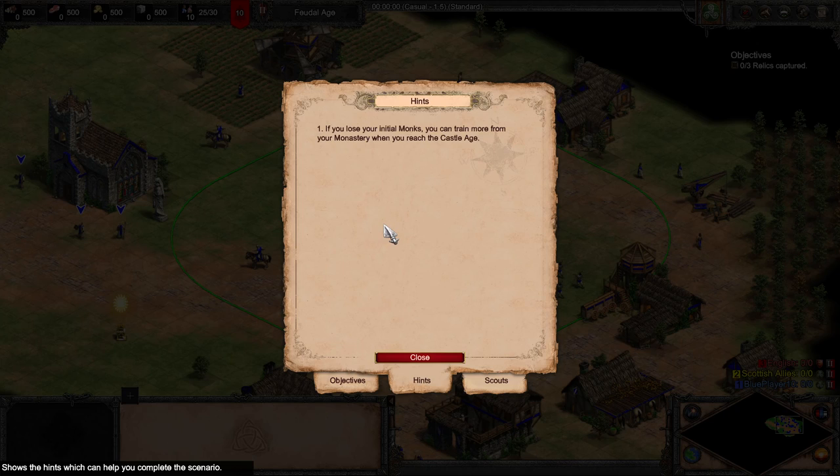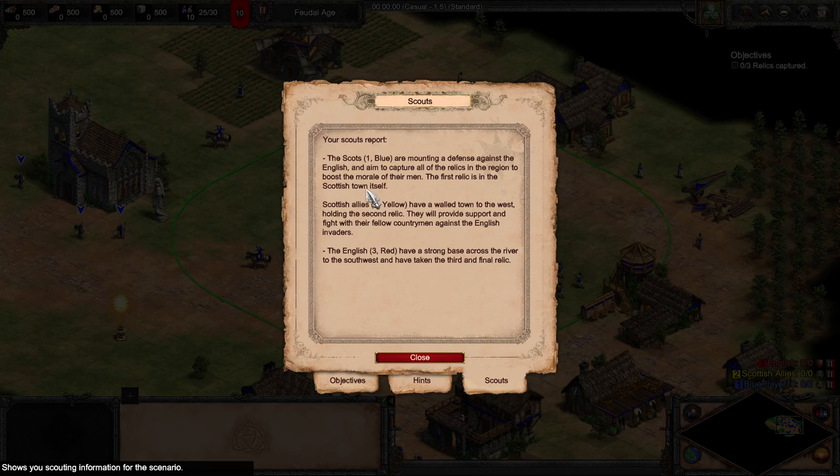If you lose your initial monks, you can train more from your monastery when you reach the Castle Age. We've got blue, which is us, mounting a defense. We'll capture all the relics in the region. The first relic is in our town.